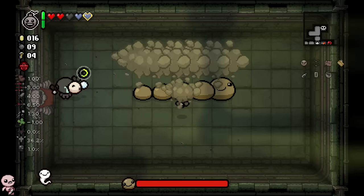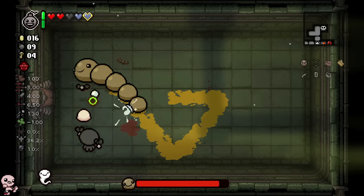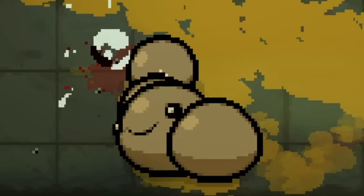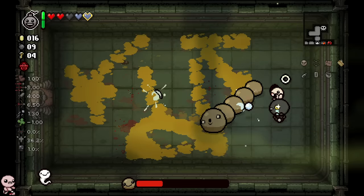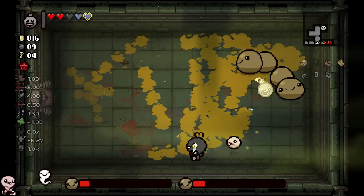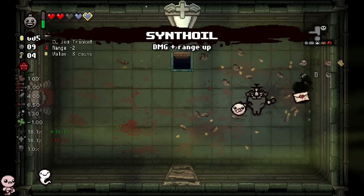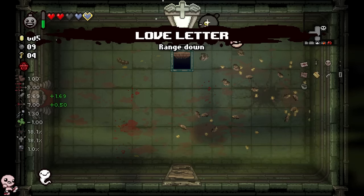I don't know if I have the ability to really clear out the mirror dimension, so I think I'm just going to go fight the turtle. This character is not something you can mess around with. Bro is schmoving. Blow up real quick. Damage up - Love Letter, range down. That's super worth, that's not even bad. And Glyph of Balance - this gives me two soul hearts too.